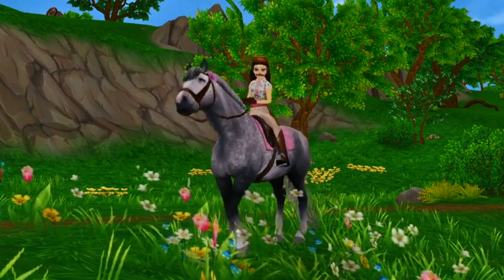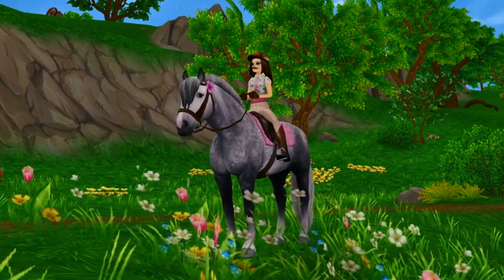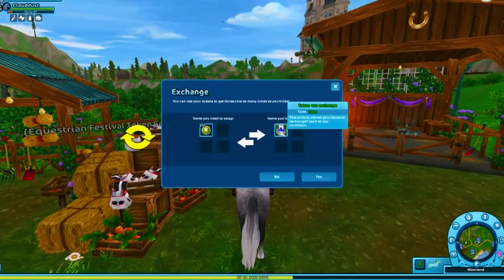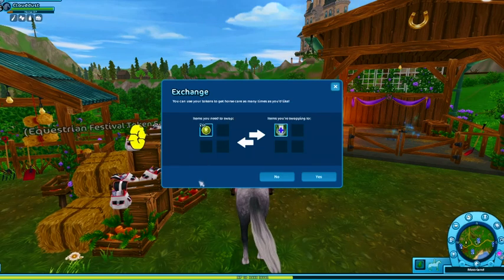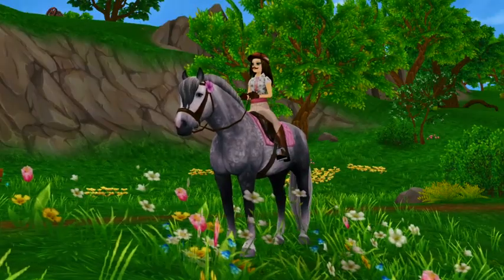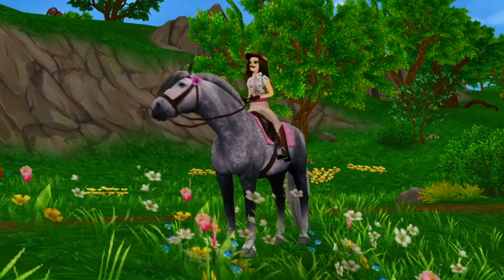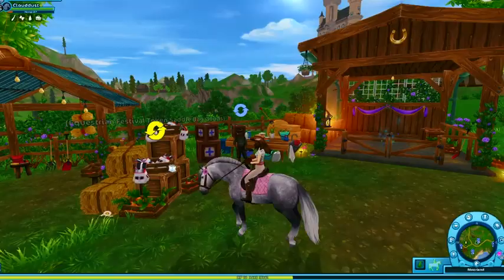First, let's go over what you can buy with them. The first thing you can get with spring tokens is vet care. If you go over and talk with Hugo, you can purchase vet care for 10 spring tokens, which is a nice price. This vet care basically makes your horse full in health or happiness, so it's going to be faster — useful especially since we're going to be doing a lot of championships.